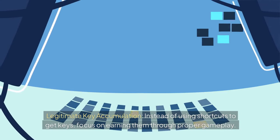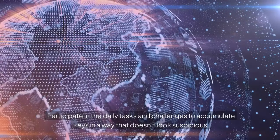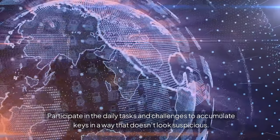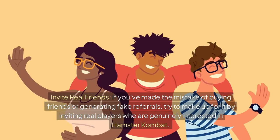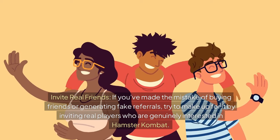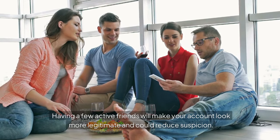Legitimate key accumulation — instead of using shortcuts to get keys, focus on earning them through proper gameplay. Participate in the daily tasks and challenges to accumulate keys in a way that doesn't look suspicious. Invite real friends — if you've made the mistake of buying friends or generating fake referrals, try to make up for it by inviting real players who are genuinely interested in Hamster Combat. Having a few active friends will make your account look more legitimate and could reduce suspicion.